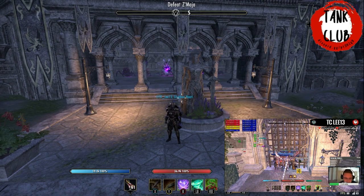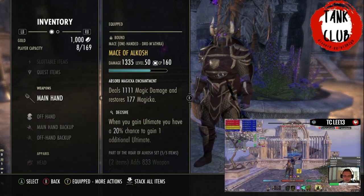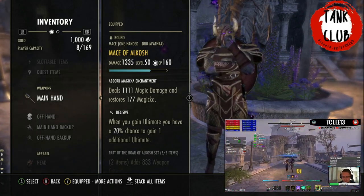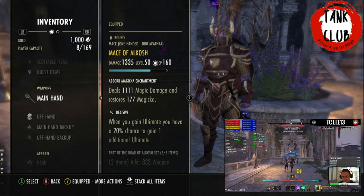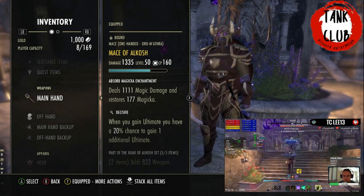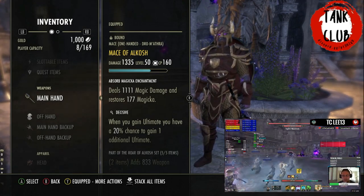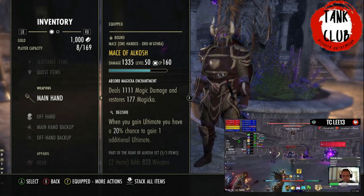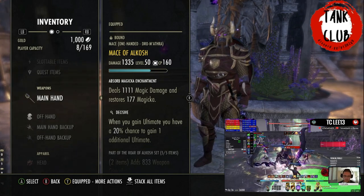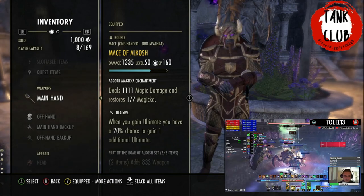For gear we're using Yolnakrin, Alkosh, and Earthgore. For the weapon, it's Decisive to generate our ultimate faster, and I'm using an Absorb Magicka enchantment. The enchantments are a huge game changer. You could use Absorb Stamina or a Charged Shock if your group has really low uptime on Minor Vulnerability, but you shouldn't need to run a Charged Shock on a Warden because we use a skill that provides that anyway.